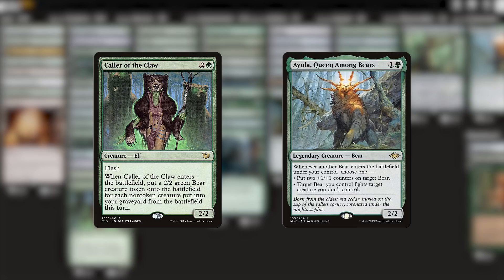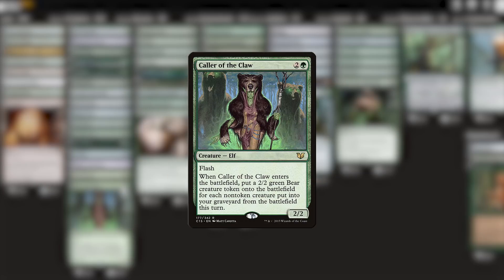There's also a convoluted scenario where we attack with some creatures, lose some bears in combat, and then cast the Caller of the Claw afterwards and create tokens. But even to make that scenario happen, it requires us to make bad attacks. This card makes tokens at the wrong time. So I'm going to cut this, because I'd rather spend our card slots on things that prevent our board from being destroyed in the first place.